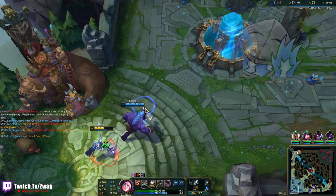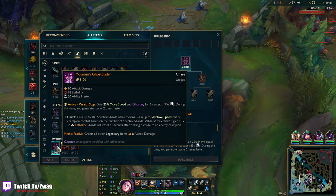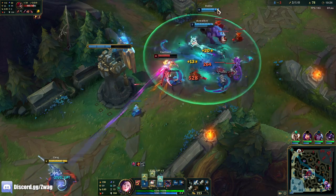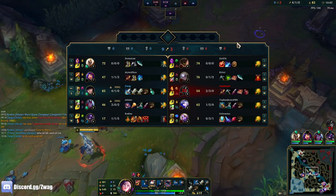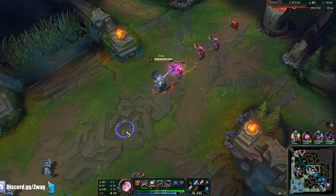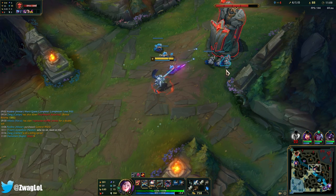Okay, Manamune. I like going attack speed shoes, but I may go CDR. Let's just go Long Sword for now. The Ghostblade is going to be really cool — 10 to 20 Lethality. Shards reset 4 seconds after dealing damage, so I have the lethality for 4 seconds after dealing damage. If I need to Q hit — she got tag-teamed.